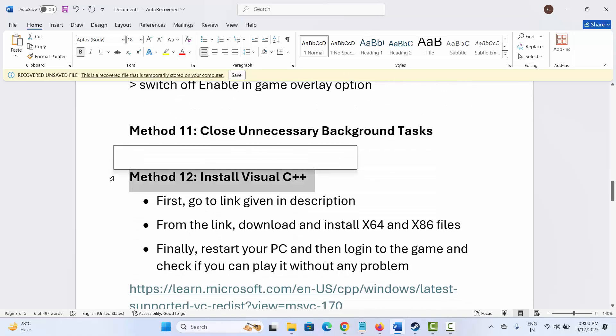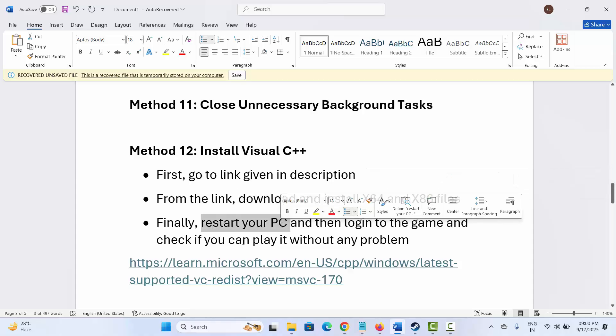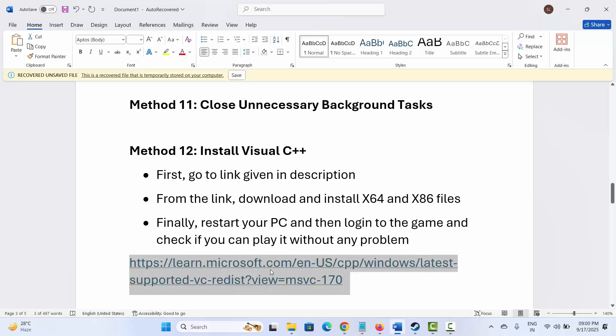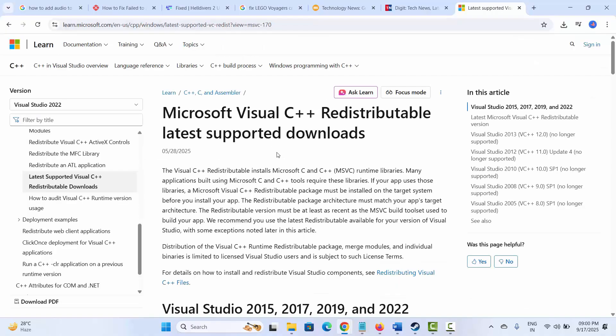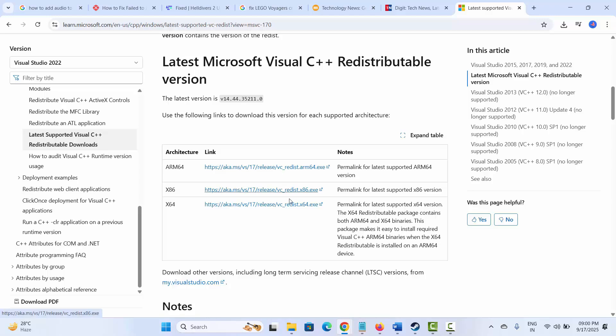After closing background tasks, launch the game to see if it is working. The next solution is to install Visual C++ files. Go to the link provided in the description, download and install the Visual C++ files, then restart your PC and log into the game. Copy the link from the description, paste it in your browser, scroll down, and download the Visual C++ files. After installing, restart your PC and check if the problem is resolved.